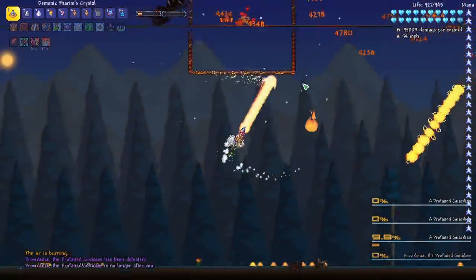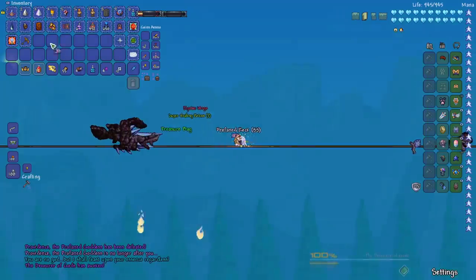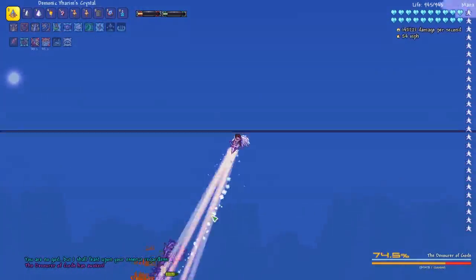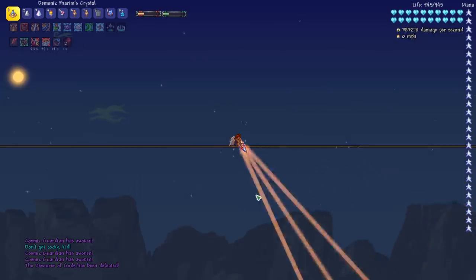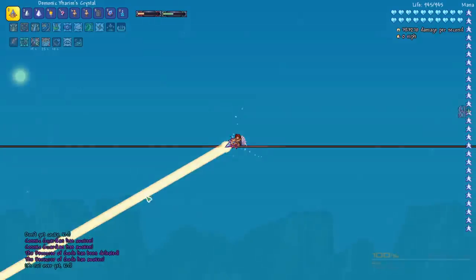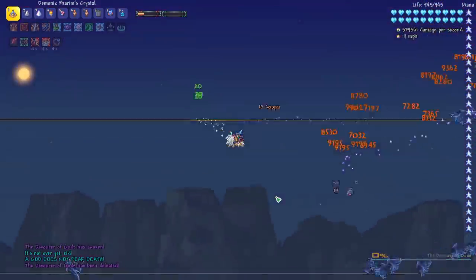Now let's go ahead and use Yarm's Crystal and finish this off. That's pretty dang good. Let's see how this does against the Devourer of Gods. Once when it turns into that beam, there's no stopping it. Let's get this beam going before we get the second form, so we can start doing full damage. Very powerful.